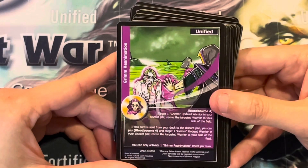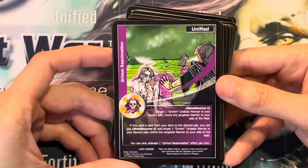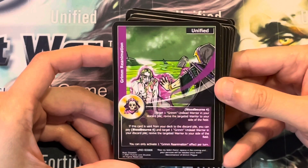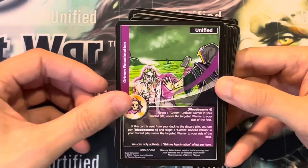Grimm Reanimation. Bloodborne 4. Target 1 Grimm undead warrior in your discard pile and revive the targeted warrior to your side of the field. If this card is sent from your deck to the discard pile, you can pay Bloodborne 4 and target 1 Grimm undead warrior in your discard pile, then revive the targeted warrior to your side of the field. You may only activate 1 Grimm Reanimation effect per turn.